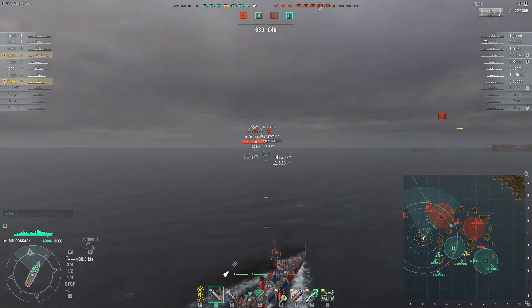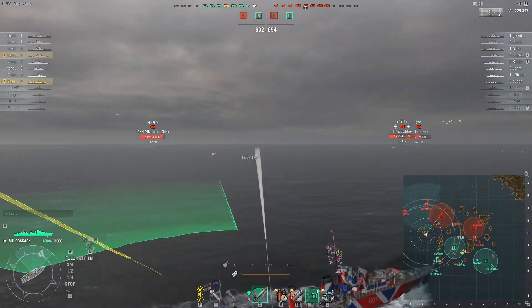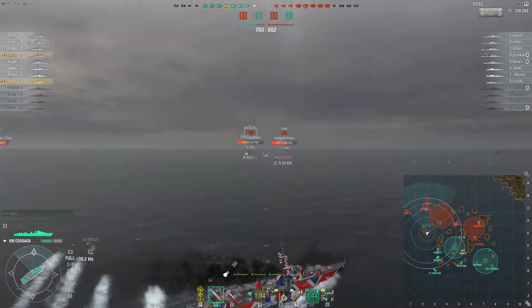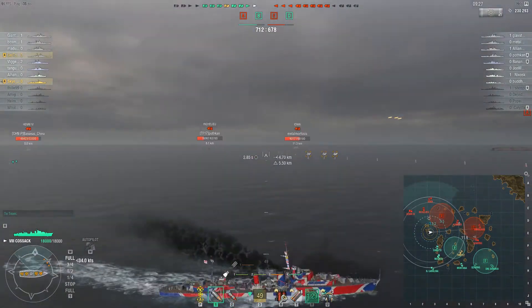On the east side, our east flank is quite a bit weaker. There are two opposing destroyers that are still out there, and they've been putting pressure on the east flank and are now threatening the Delta cap.